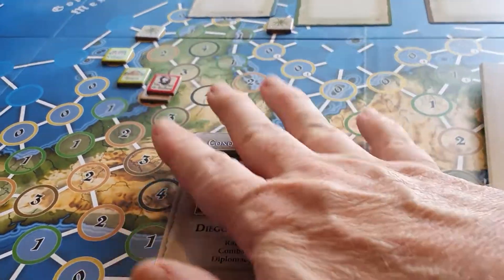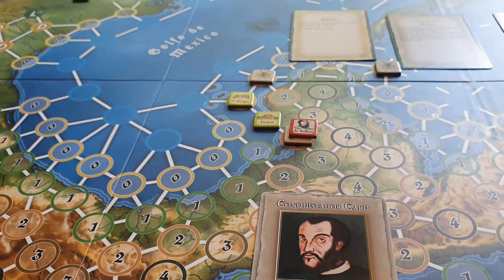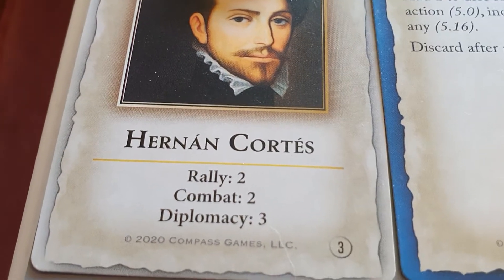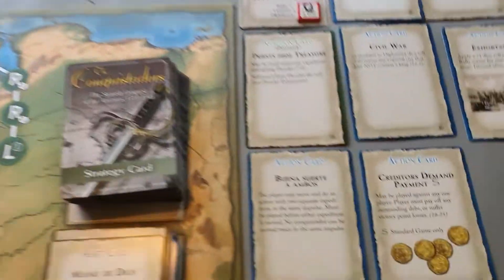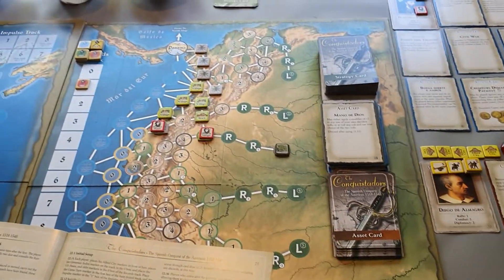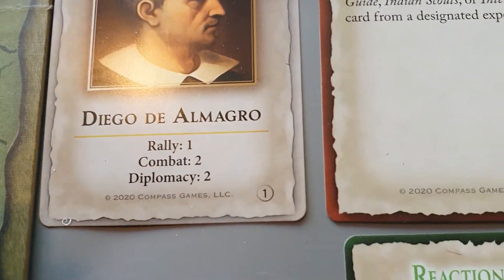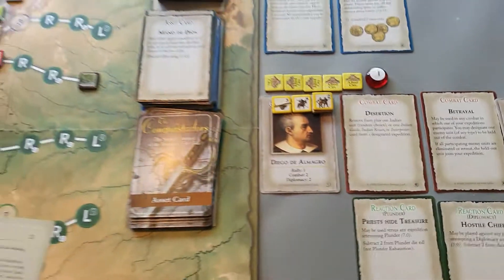Then you pick all your red-bordered conquistadors - you'll have a stack of about ten of them - and the player with the highest initiative picks first. You're going to pick the good ones. Cortez is a really good conquistador with good stats for rally, combat, and diplomacy. Another really good one is Pizarro, who also has a great set of stats with 2s and 3s.